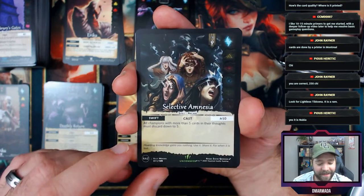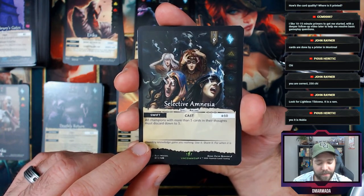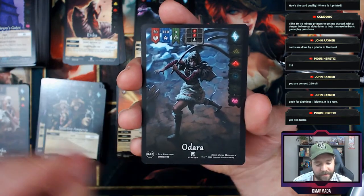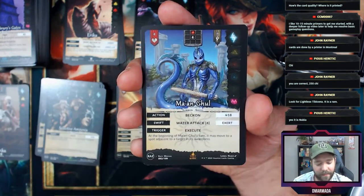Deathly Return followed by Selective Amnesia — I like that a lot. If you have five more cards in your thoughts you must discard down to five. Then Odara, here's another full art.